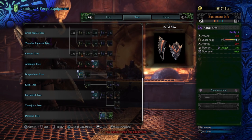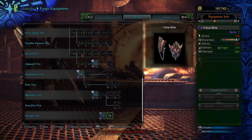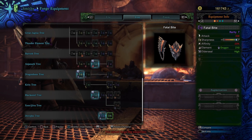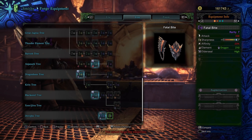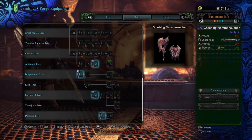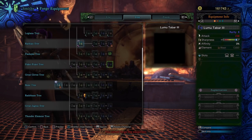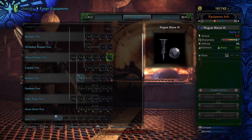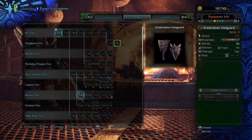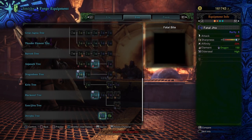Next up, we've got the Fatal Joe and the Fatal Bite for the Sword and Shield. The base attack is 308 damage and it gets to white Sharpness with two levels of Handicraft. Negative 20% affinity — not so bad. High Dragon Element and Elder Seal, and two augmentation slots. Still very high damage on these. It doesn't have a gem slot, though.